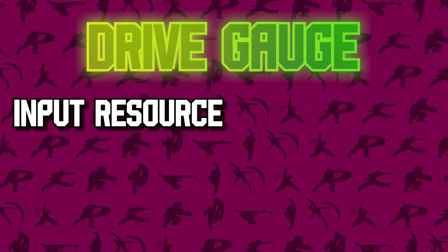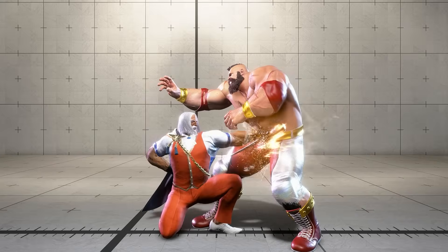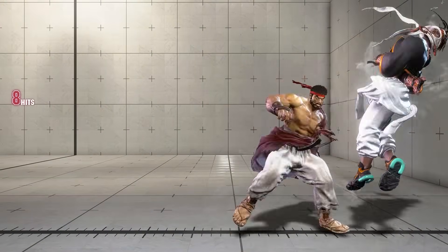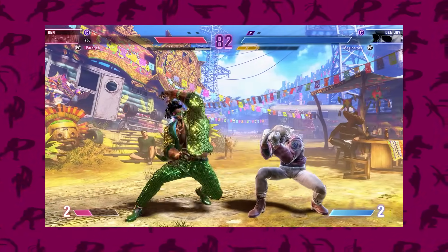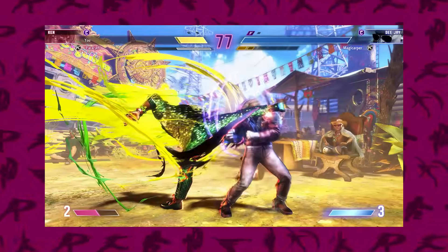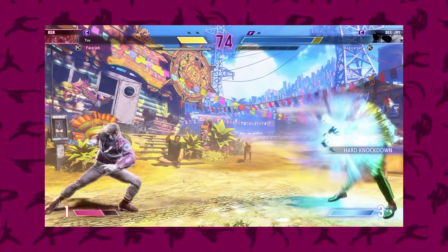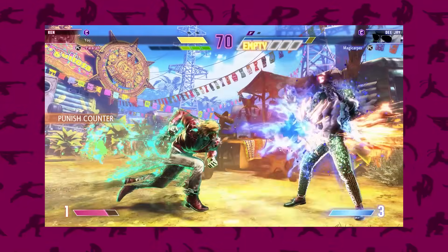The drive gauge is an input resource that allows us on offense to extend and better optimize our combos. The majority of characters can drive rush after a jab to get a bigger combo, and most characters can even choose to go into OD moves after jabs to cash out resources. This is all good on paper, but making on-the-fly decisions and prioritizing and managing this gauge is difficult, and ultimately experience is the best teacher. Meter management is a big part of SF6 and something beyond the scope of this video — if you'd like to see me cover it in a future video, please let me know in the comments.